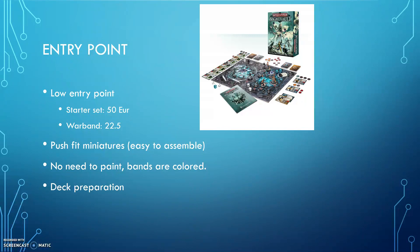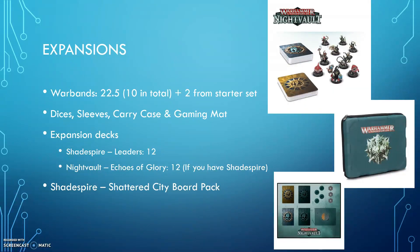The only thing you will need is to spend some time on your deck preparation. As for expansions, there are in total 10 warbands now on the market as of November 2018, and we expect to have 4 more warbands in the near future — most likely by July. Each warband costs 22.5 euros and comes with the miniatures and decks for those miniatures. There are more cards than you need for a deck, so normally you will be able to personalize your deck.